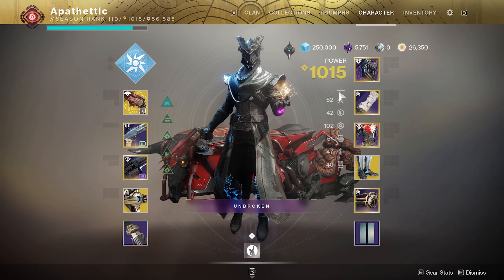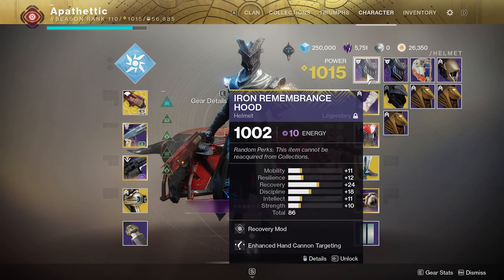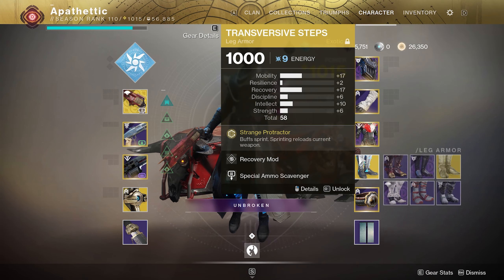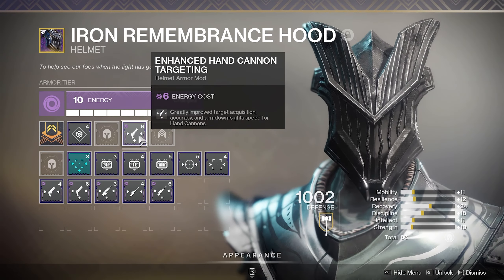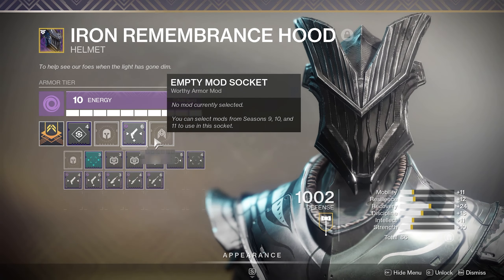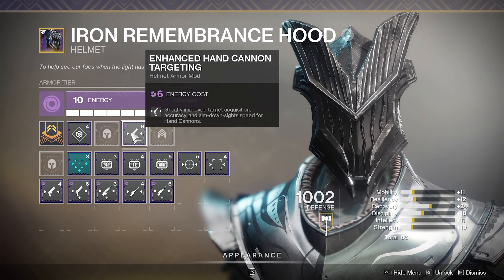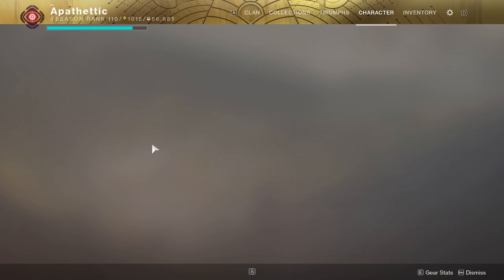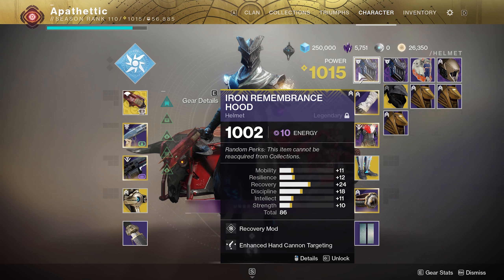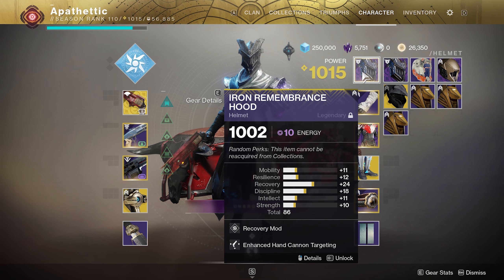Moving on to armor — almost everything is Void affinity except my boots. The reason is that Void affinity gives me access to Enhanced Hand Cannon Targeting or Enhanced Sniper Rifle Targeting. If I'm running the sniper loadout I'll throw on the sniper targeting; otherwise I use hand cannon targeting. I've heard it also gives a kind of snapshot effect — don't know if that's actually true, but anything helps, even if it's placebo.